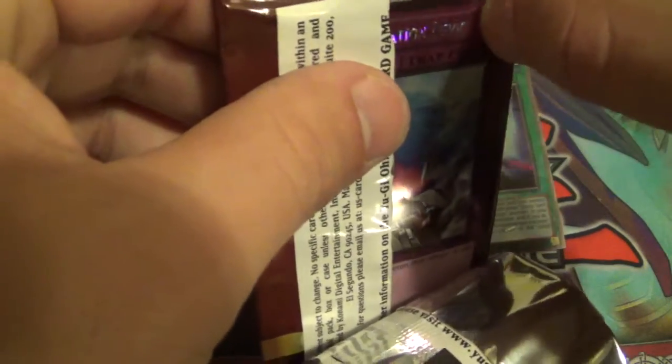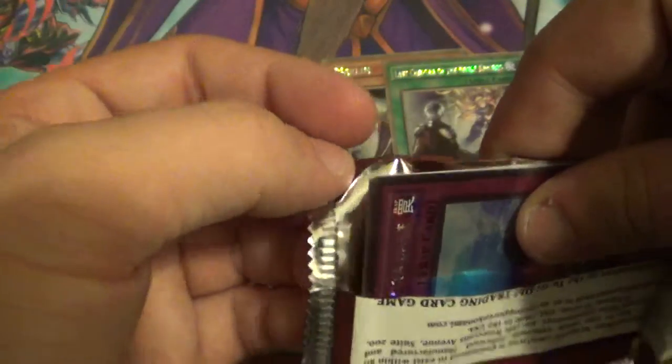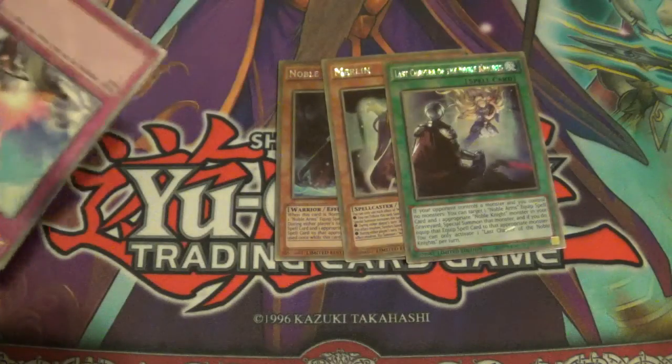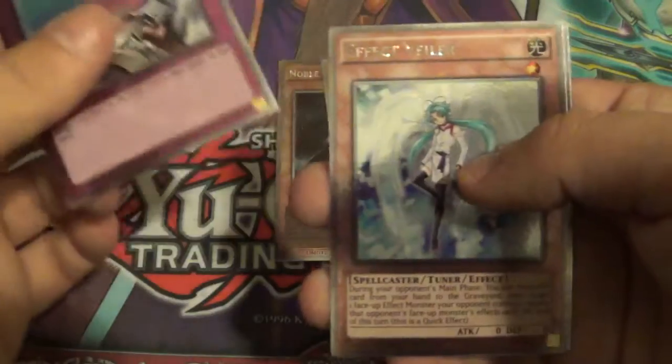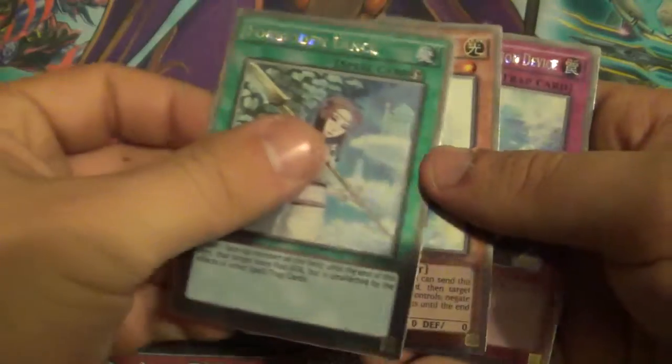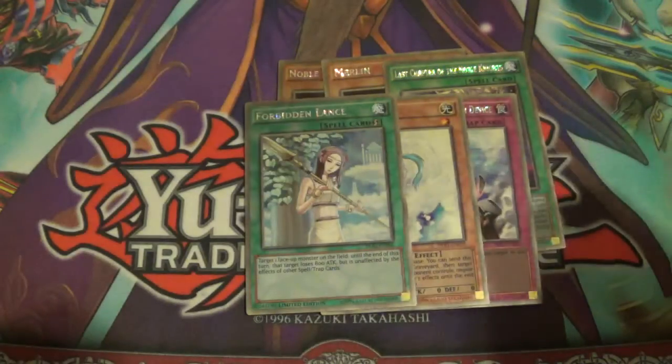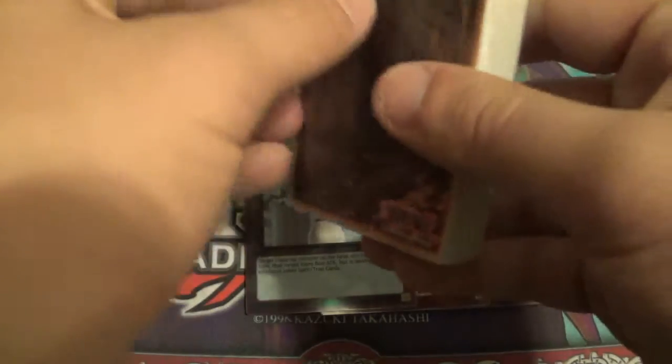I see a Compulse, so that's always nice. Compulse, Vader, and Lance — those are all very, very good. This is all in the new Platinum Rare, I believe.